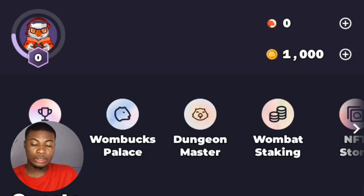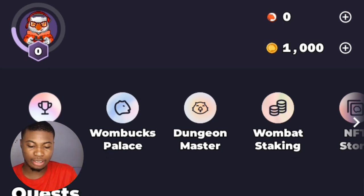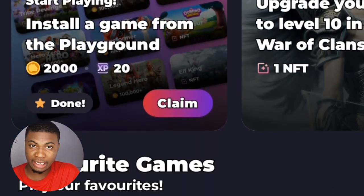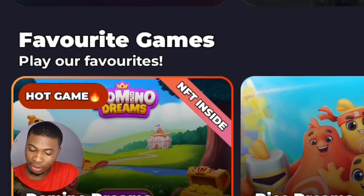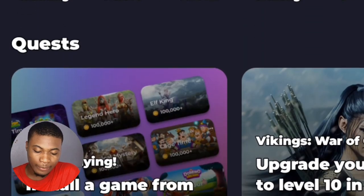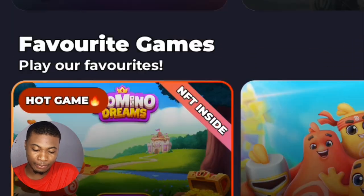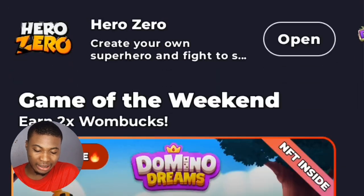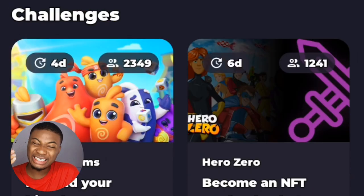I'm going to sign in to my account. When I log in, this is what your account looks like. You will see a lot of games. On the home screen, you'll see sections: Tweets, Favorite Game, Daily Tax, New to Wombat, Game of the Weekend, and Challenge.